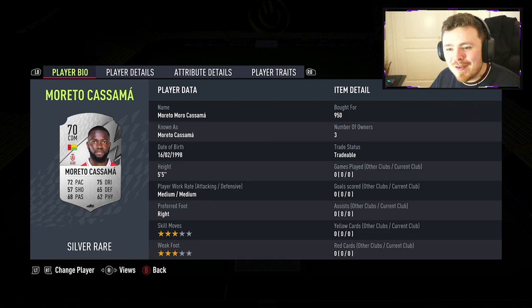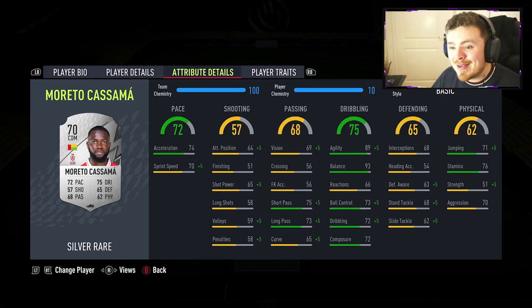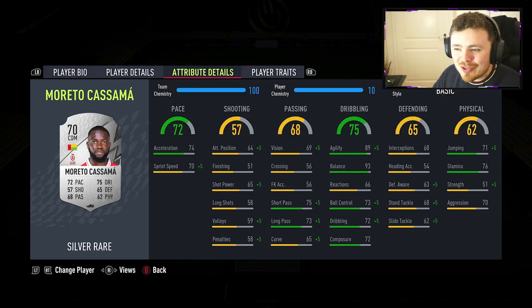CDM number one, we have got Moreto Moro Kusama, playing for Guinea-Bissau, 5'5", freestyle, also in the league. This man's card looks pretty damn interesting — the dribbling stats look ridiculous: the balance, the agility, the ball control. It should feel super solid on the ball. Apart from that, there's not much to really shout about. Stamina's decent, and then it's pretty much average 50s and 60s across the card. Not super quick either, but I've got high hopes — I'm intrigued to try him out.